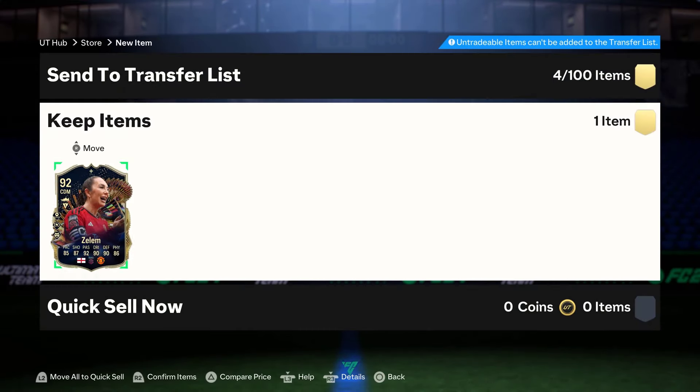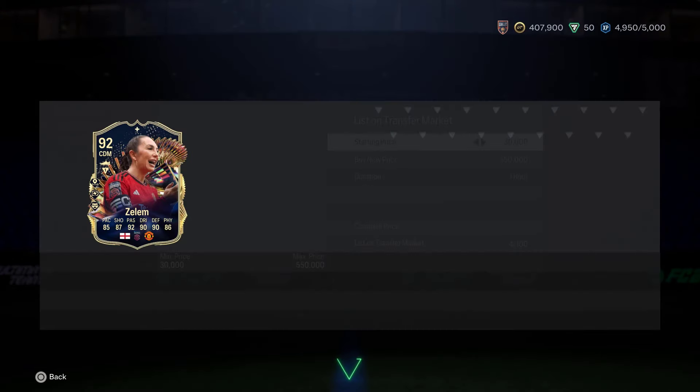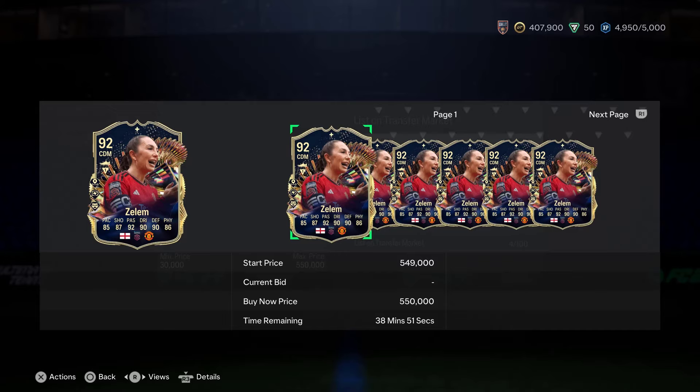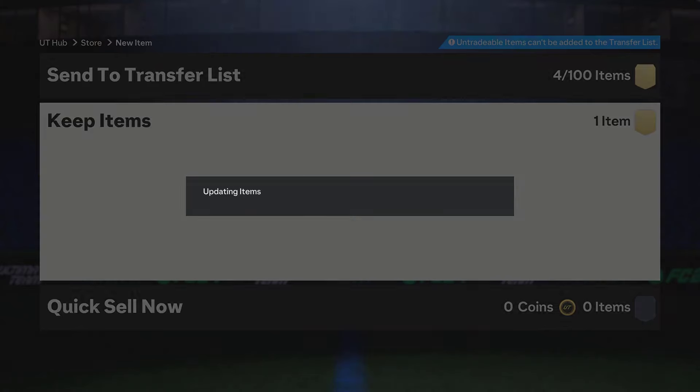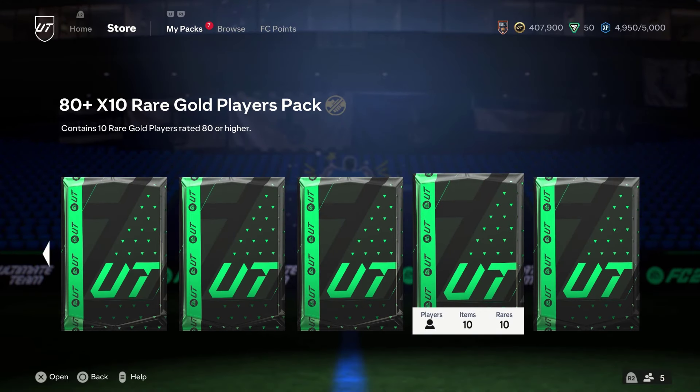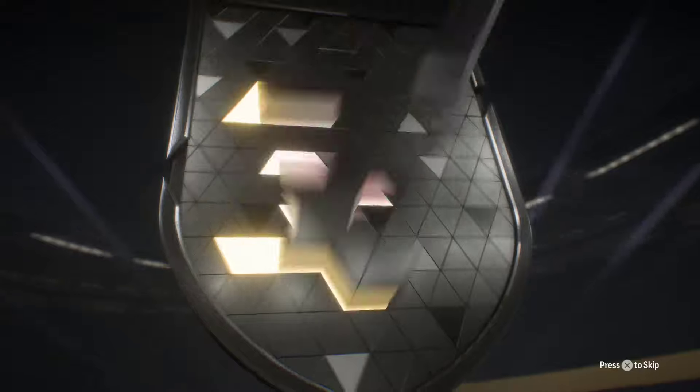Who's that? Z'Lam, 92-rated! I thought it was going to be Camavinga but it wasn't. Then I realized he's in objectives, so that can't be him. They've got a little plus above — 400k. That's not too bad, I'll take that. Not a bad one to get, to be fair.